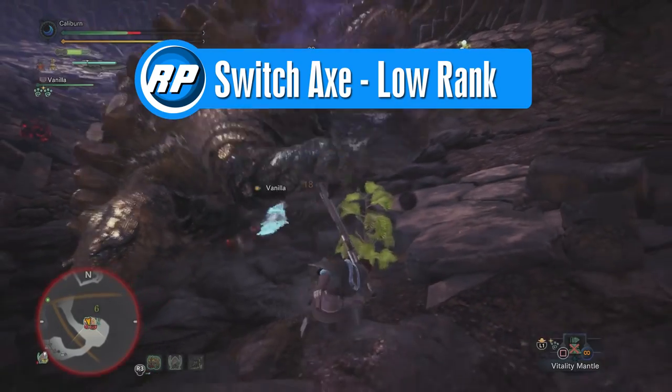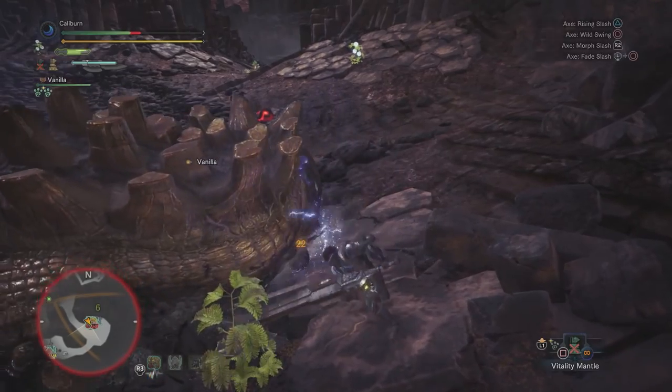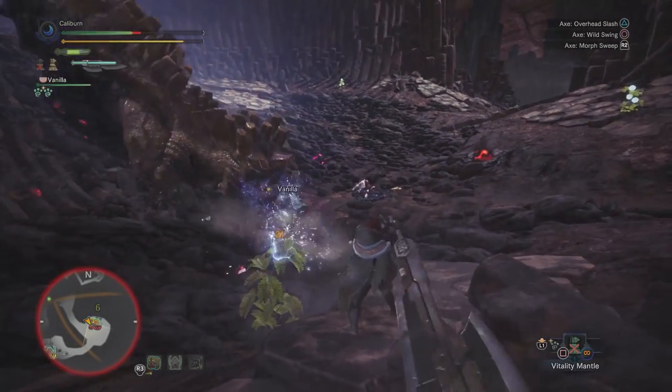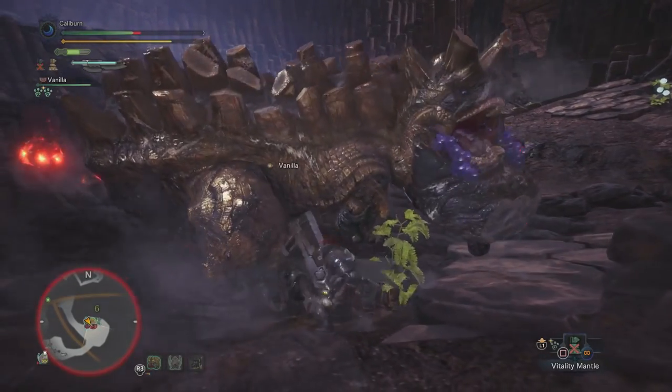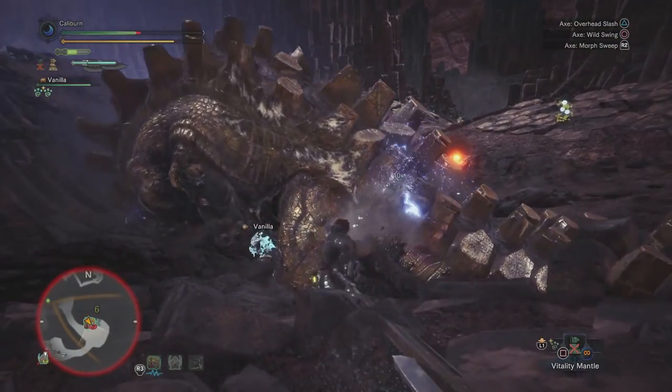Switch Axe has a special property known as phials. We want Power Phials — they're just better than the alternatives like Exhaust, Poison, Paralysis, and Power Element. This means we're looking for high damage and sharpness, elemental damage if we can get it, and a Power Phial.